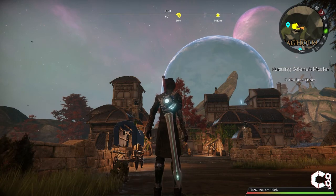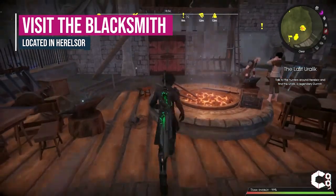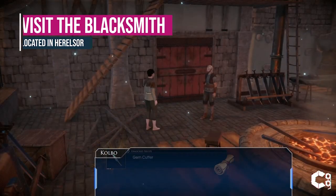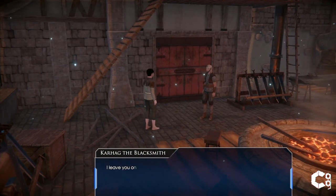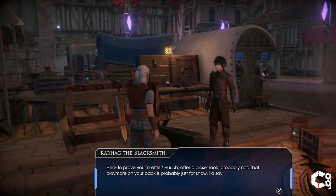You can unlock both of these swords through the same questline in Herosaur. The first time you arrive in the city and visit the blacksmith, it will activate a cutscene. The blacksmith will challenge Darien to use the Arcadian Steel Sword and bring it back.